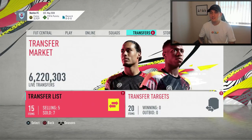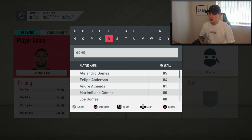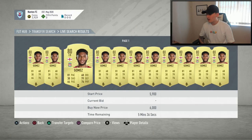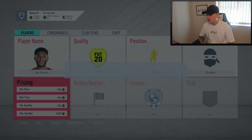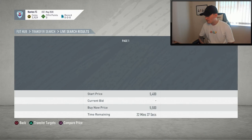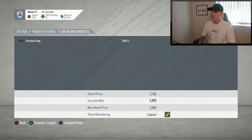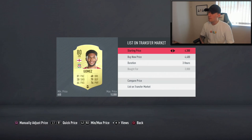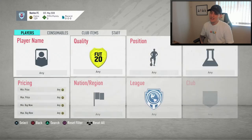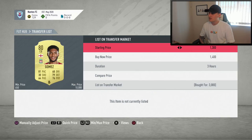I also got myself a Joe Gomez for 3,000 coins — very, very nice. Going over to Joe Gomez on the market, he's going for around 6.2k with Shadow, with a minimum of around 5,000 coins. There's one at 3.8k so I'm actually going to pick that one up too — the next one after that is 4.6k. So I've now got two Joe Gomez cards; I'll list both up at 4.5k, giving me both of the cheapest Joe Gomez cards on the market.